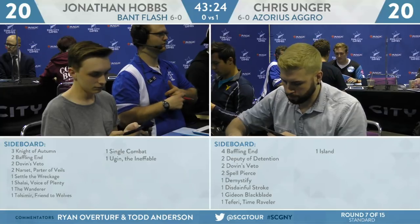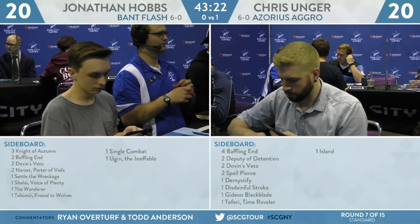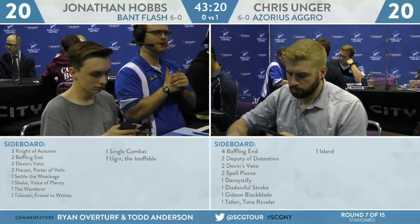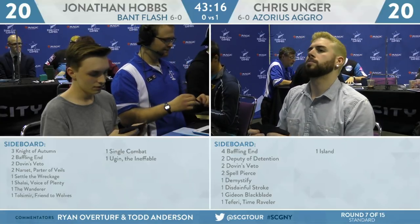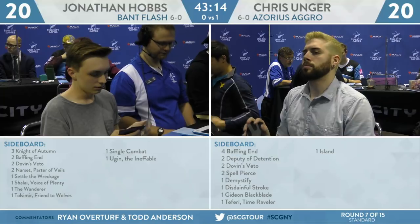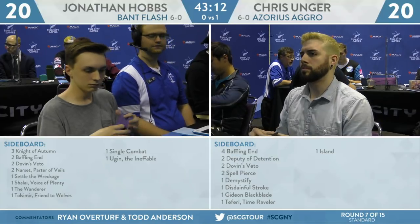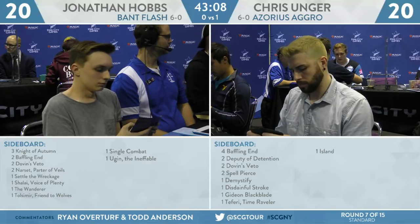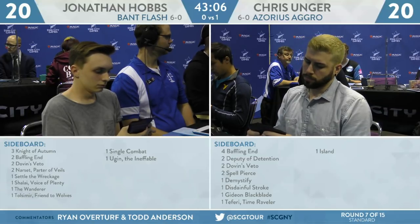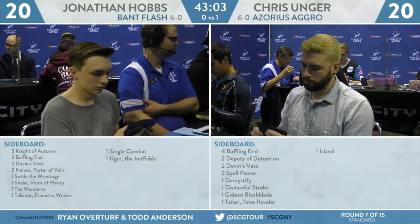Now down a game, Hobbs is going to look to the sideboard. His options include: 3 Knight of Autumn, 2 Baffling End, 2 Dovin's Veto, 2 Narset Parter of Veils, a Settle the Wreckage, a Shalai Voice of Plenty, The Wanderer, Tulsa Mirror, Friend of Wolves, Single Combat, and Ugin the Ineffable.